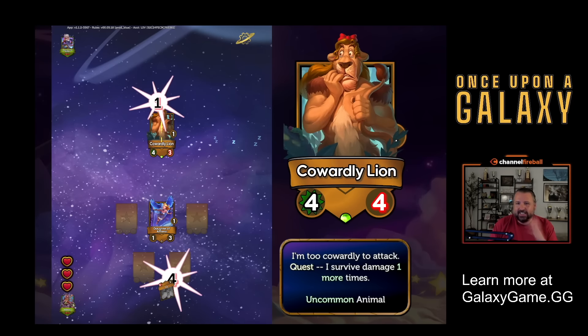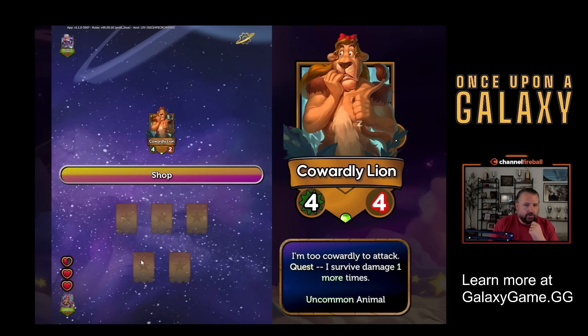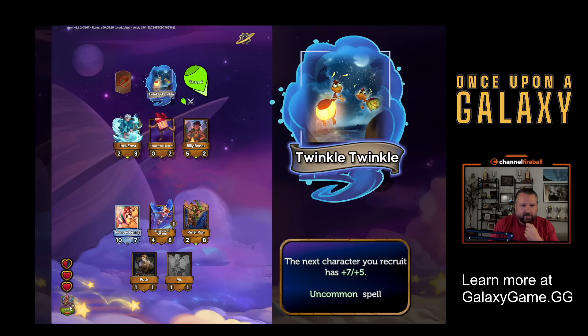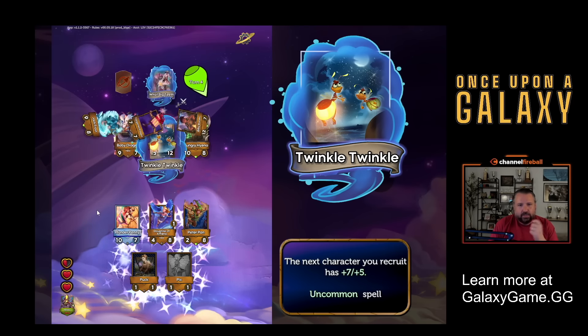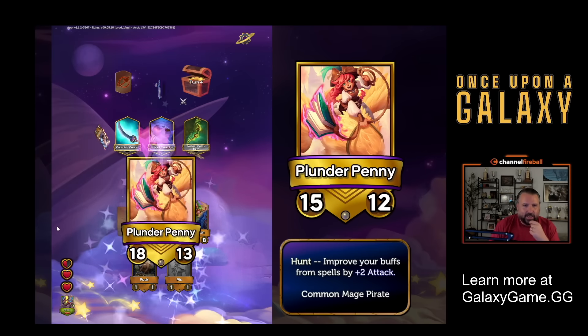Their cowardly lion's too cowardly - he doesn't attack, that's his ability. And attacks are just random. I didn't win the fight. We got bashed. But my spell buffs now are at plus seven, plus five for that spell, and Melody is ticking as well. My next character is plus seven, plus five - this is kind of like buying a plus seven, plus five character. It's going to go under the gold version of Plunder Penny, and they keep all their stats as they level up. And I get a treasure.